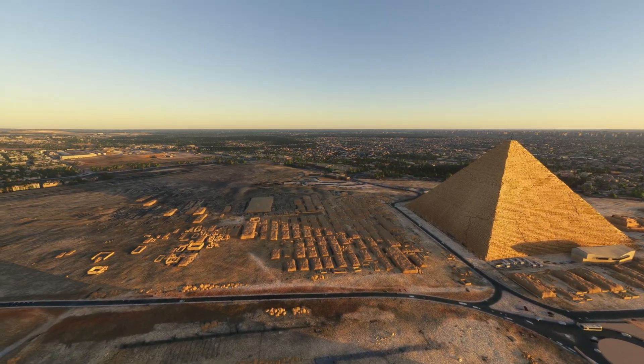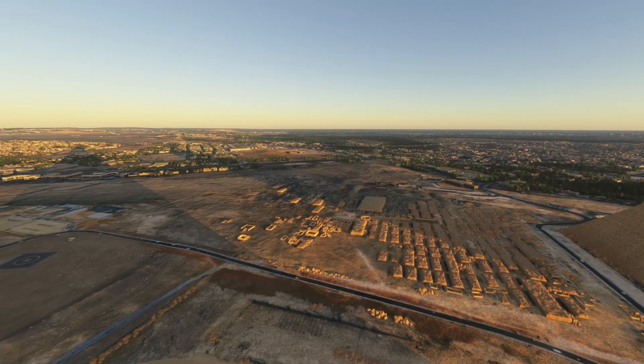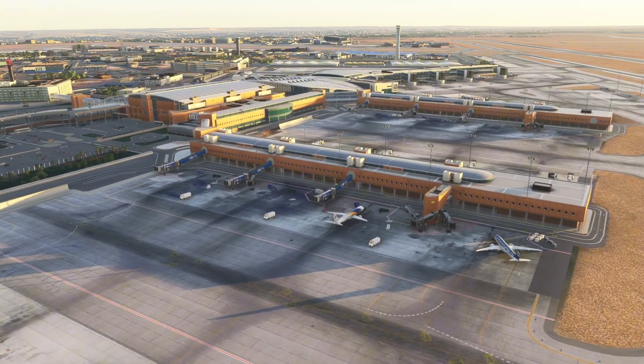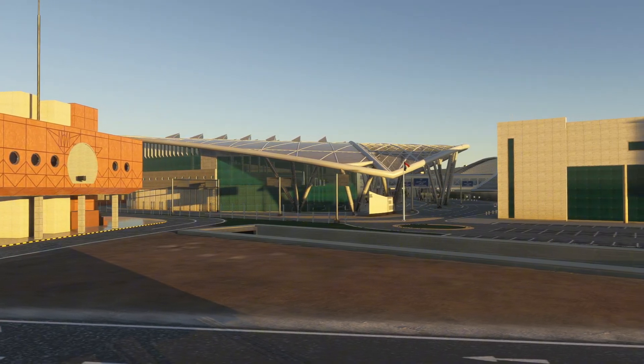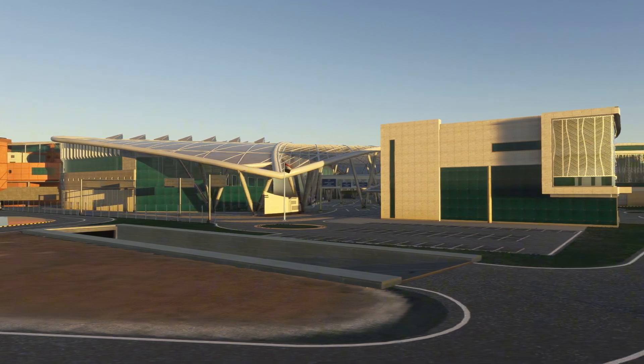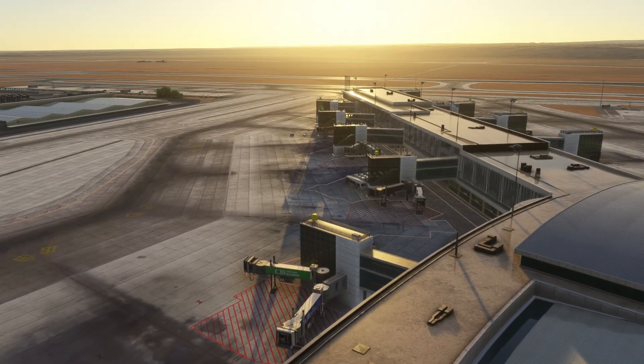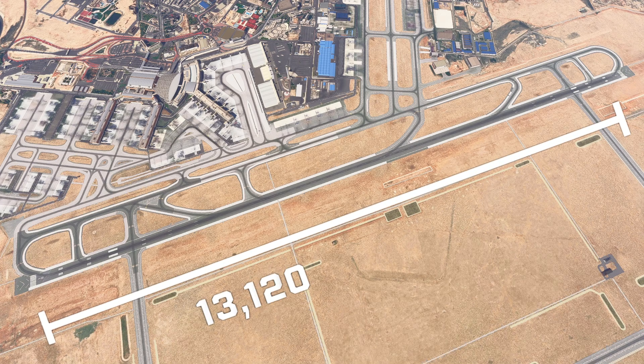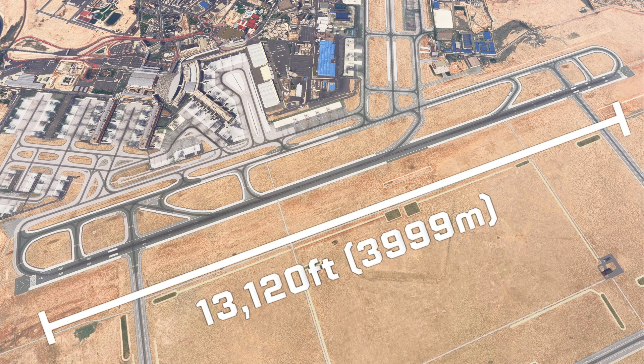In today's episode, we will investigate the braking behavior in the new Flight Sim 2024. We will reject the takeoff after V1 in dry and wet runway conditions and compare both stopping distances. We are right now at Cairo International Airport in Egypt, using runway 05 center, which has a length of 13,120 feet, around 4,000 meters.